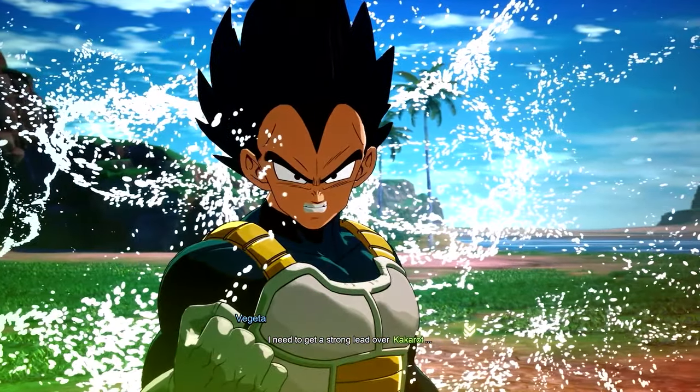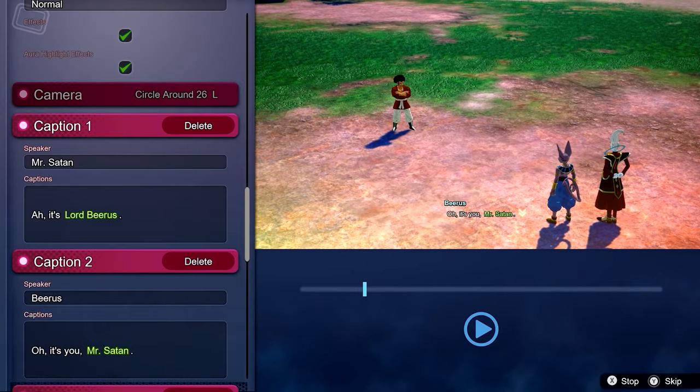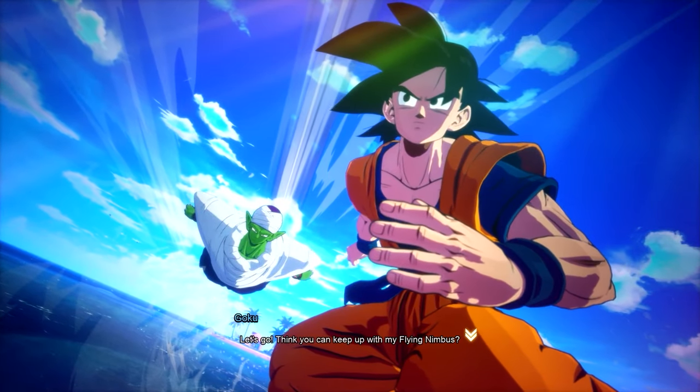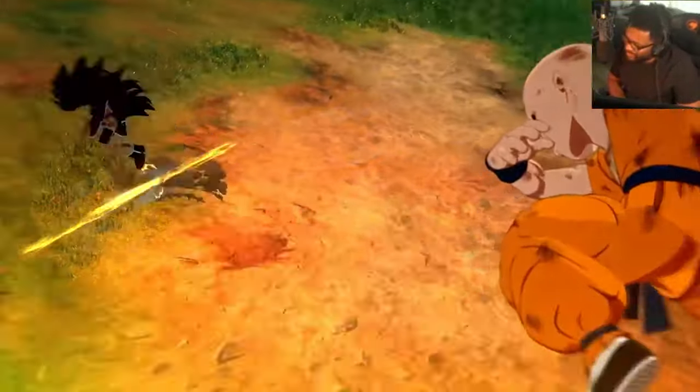The new custom battle mode that actually allows you to create your own stories has finally been revealed to us in full in Dragon Ball Sparking Zero, and it is glorious. We can add our own cutscenes, we can make our own scenarios, you can even customize the way the camera turns, as well as allow super attacks in cinematics — it's so beautiful!